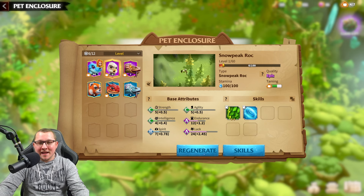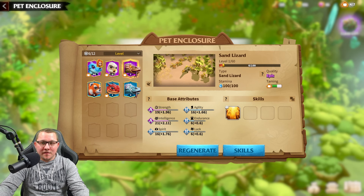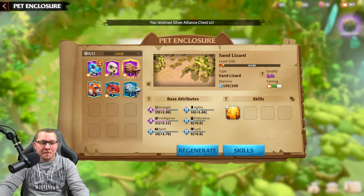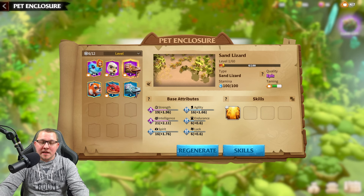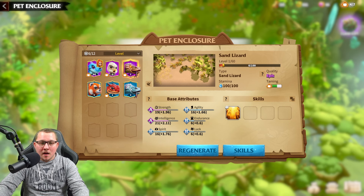I think in my opinion most of them can kind of go with whatever march type, because as you're going to find out in this video you can really choose whatever skills you want. The biggest thing you have to watch out for when building these is making sure that your main base attributes match up for what you're trying to do. So if your skill calls for a certain stat like luck, you just have to make sure that is matched up.